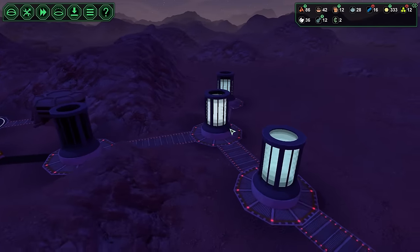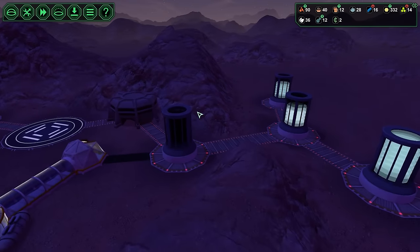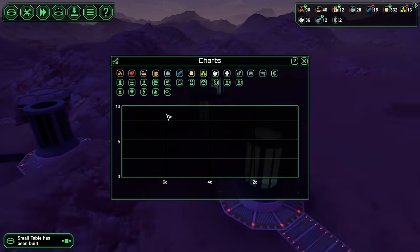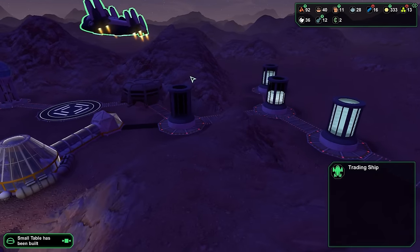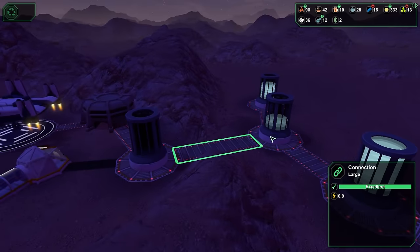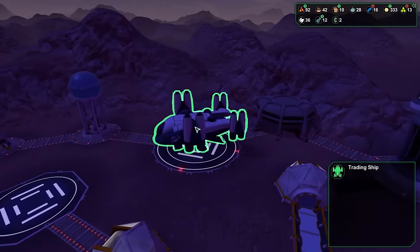I just realized I have an auto hotkey script running — one second. There we go, auto hotkey script is off. When I hit F3 it did ridiculous things. It was trying to click in a very specific area on my screen and type something very specific. But I believe that power still transfers through the connections even if they're hit — I'm pretty sure that's true.